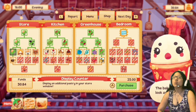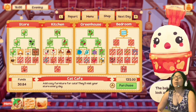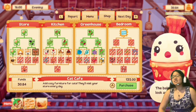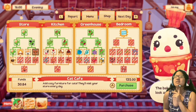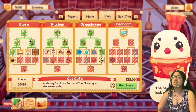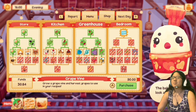I forget what I wanted to buy last time. Oh my god — cat cafe! I need that so badly. Add cozy furniture for cats — they'll visit your store every day. That's way better than cows and chickens! Do the cats give me anything? Can the cats please give me stuff? That would be super cute.